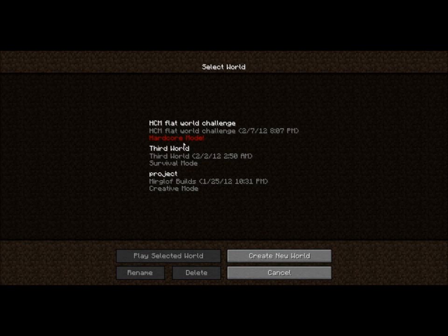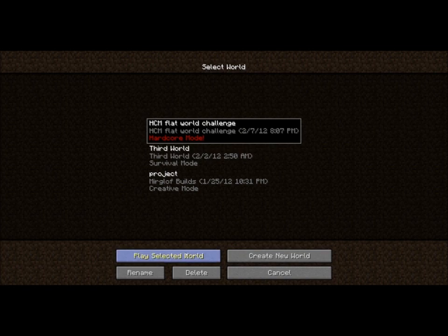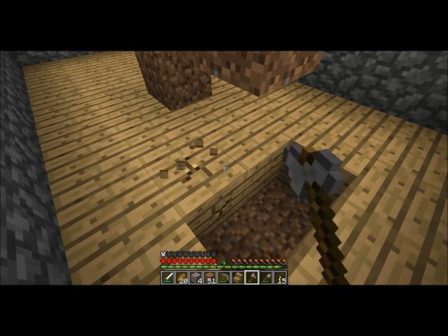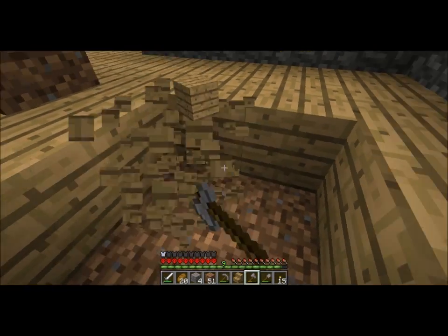Hey, this is Myrgloth in for another episode of Hardcore Mode Challenge Flat World Edition. And that's basically Hardcore Mode, in which you die, that's the end, the map is deleted, but on the flat world, so it's a lot more difficult because you really have to scavenge hard for supplies.